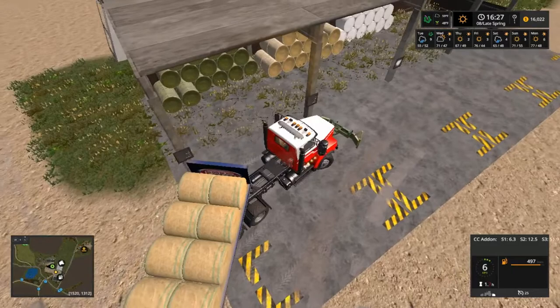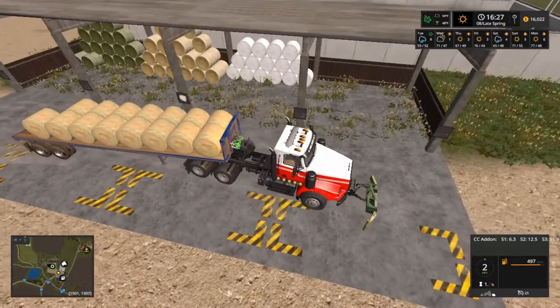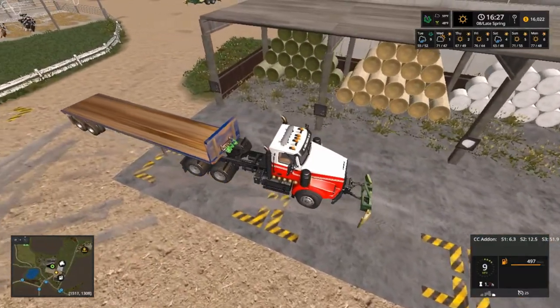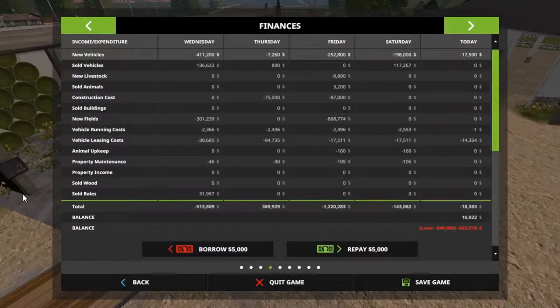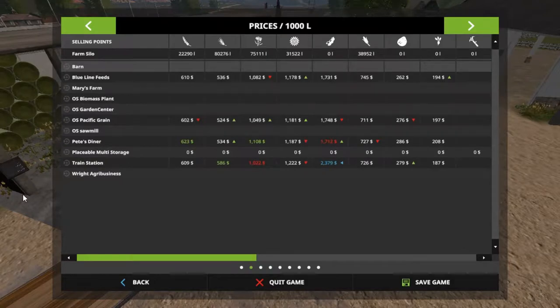We need some grass bales for the sheep — we can come right here and get them. We do still have a loan to pay off too — I think it was 840,000. So I might end up selling some canola. Those prices are going up. Pete's Diner — that's probably what I'll do, folks: sell some canola.